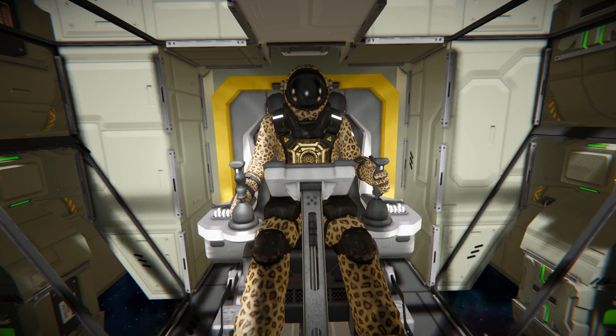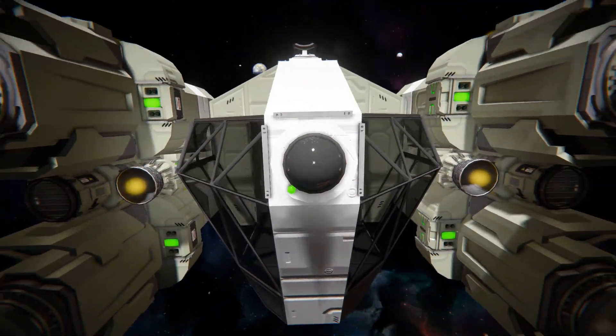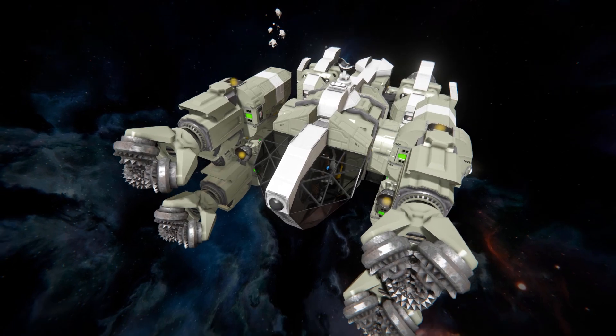Hello and welcome back to another Space Engineers Showcase video. In today's video, we're looking at another mining ship, and this one is called the Amethyst-class mining vessel, which is this lovely thing over here.